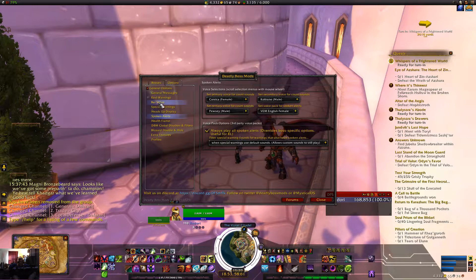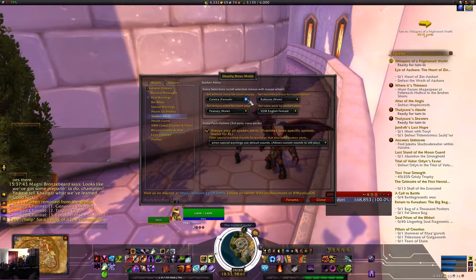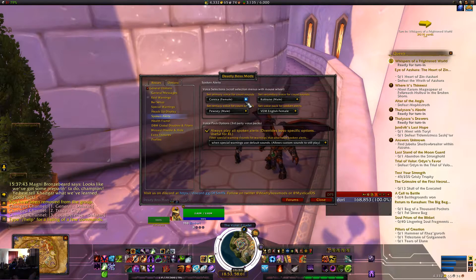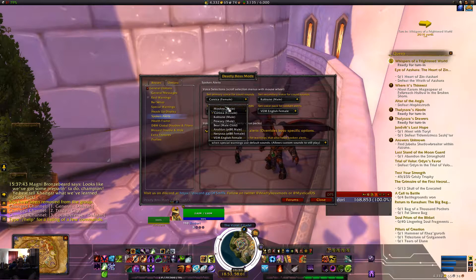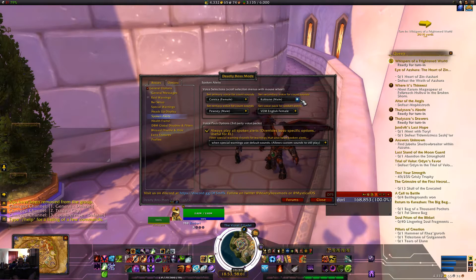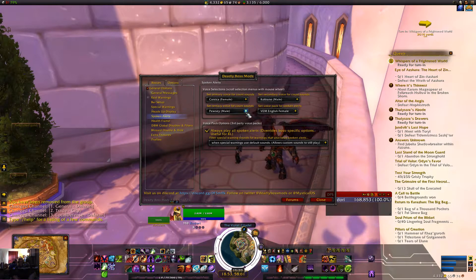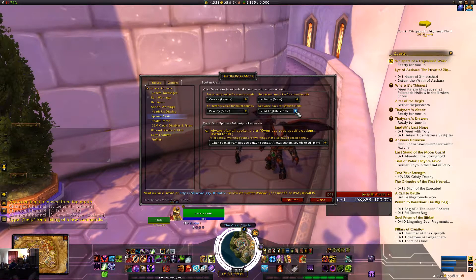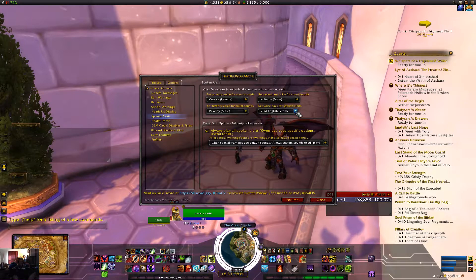Scroll down a little bit to Spoken Alerts and you'll see selections depending on what you've downloaded. Use the pull-down menu. I have chosen Corsica Female for the first one, Coltrane Male for the second one, and QZ Male for the third one.